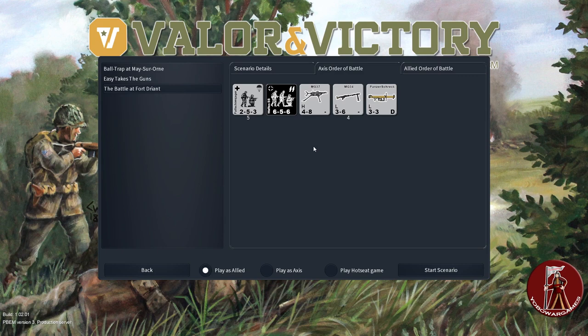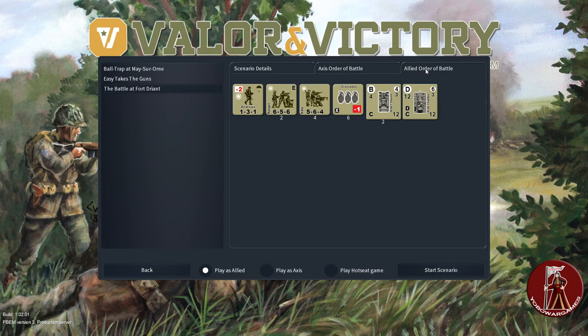Holy cow. And a Panzerschreck — which is better than a Panzerfaust — and that's important because, voilà, we have three Shermans on our side. But we've only got six squads and only one leader, so it's kind of weird. We've got a paratrooper leader. These guys are rangers, and these guys are just rifles. So we've got a mixed bag, to put it mildly.